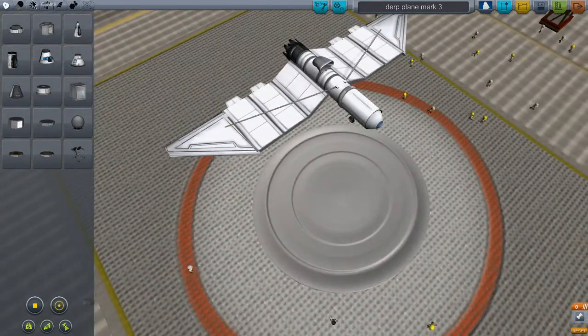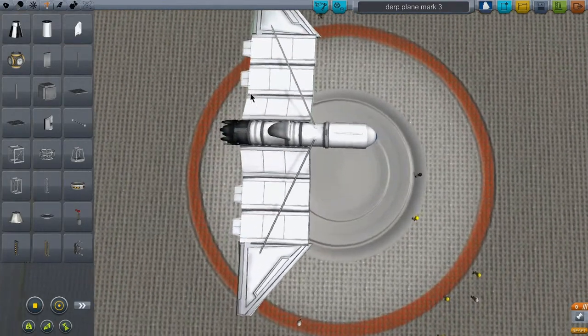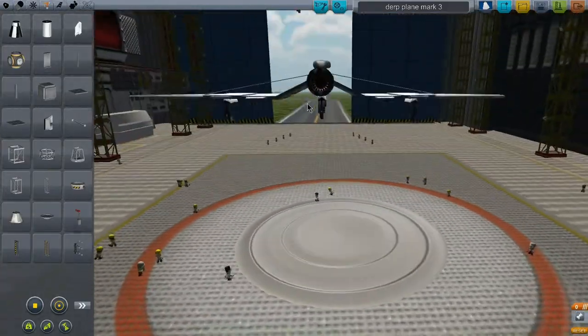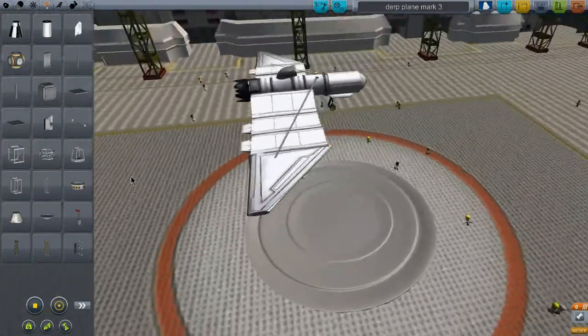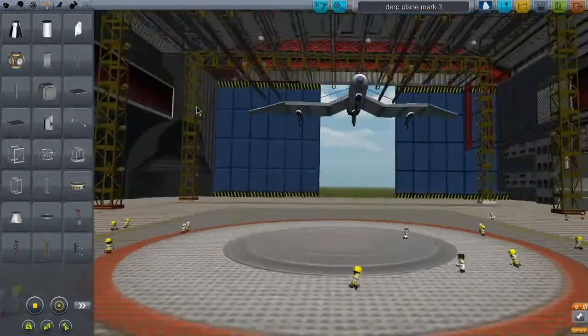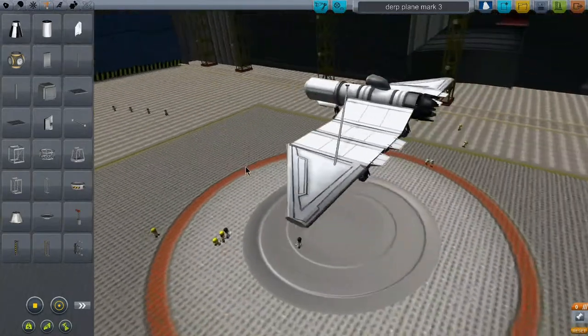Instead of having an actual command module or cockpit, I've just got this little sliver in here — it's just a remote guidance unit. I don't feel like sacrificing any little Kerbal's lives on this craft that barely flies. So it's just a nose cone, a little fuselage, two fuel tanks, and basically a jet engine with an air intake there. So basically this thing is just a rocket with wings. It's not much to look at and it barely flies, but this is the best I've done so far.